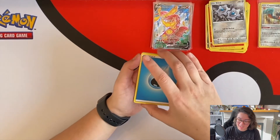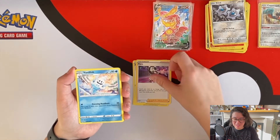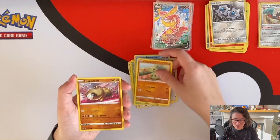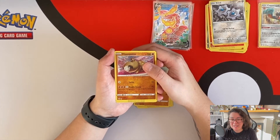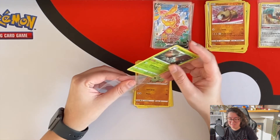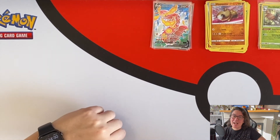Last pack — nice and easy, lots of love. Water Energy, Big Parasol, Piers, Vanillish, Jigglypuff, Ducklett, Clobbopus, Galarian Darumaka, Larvitar, reverse Hippopotas... and we're gonna get a holo here. One, two, three — a holo Decidueye! These are 24 packs of Darkness Ablaze — I'm very happy. Let's look at the recap.